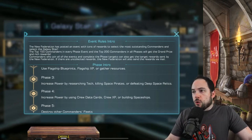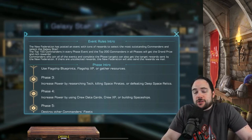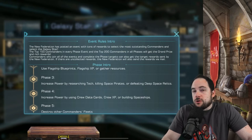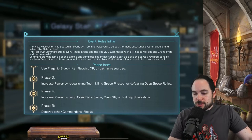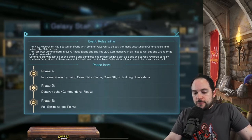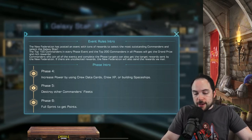Phase four: increase power by using crew data cards, crew experience, or building spaceships. We're seeing building spaceships show up again, and the crew data cards and crew experience — maybe I was just sleeping on this before, but that feels new to me. I like that being in the Galaxy Star. And then in phase five, this is where you destroy other commanders' fleets, and the points there have been majorly de-emphasized.